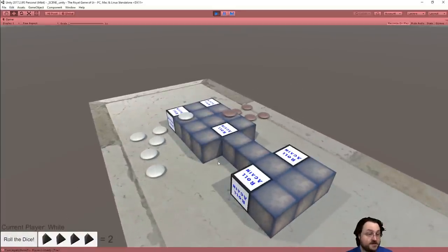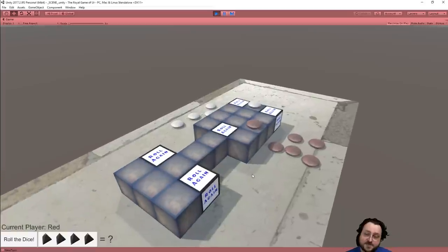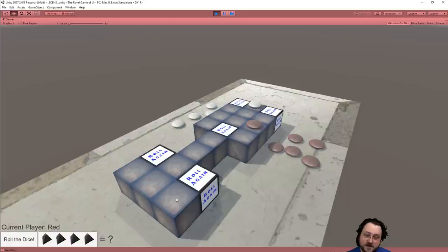Flips back to white, we roll, and then we get the first interesting choice: do we click on another stone to get it on the board, or do we move ahead with the piece we've already got? Each player starts here, goes up this way, into the middle track, gets to the end, pops off to the side, and then you try to move the piece off the board to score. In the Royal Game of Ur, you need to roll the exact right amount to move your piece off.